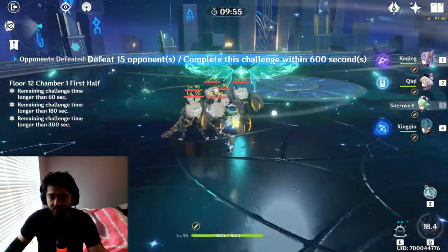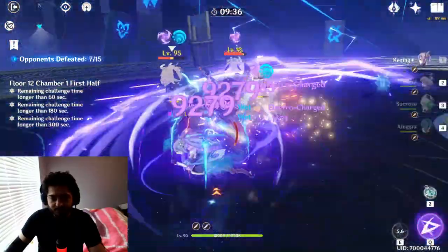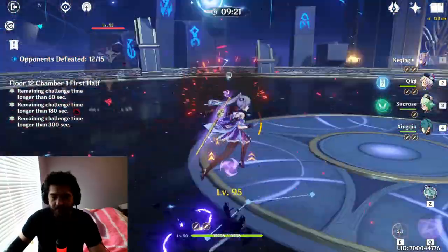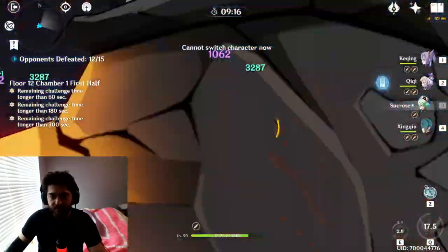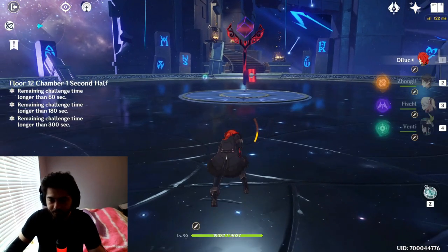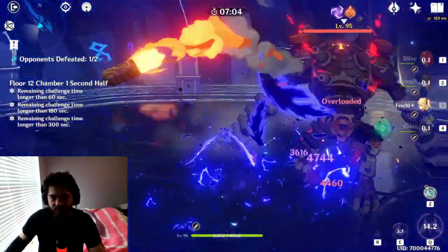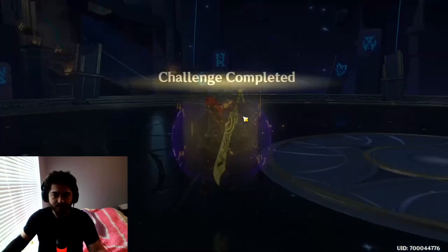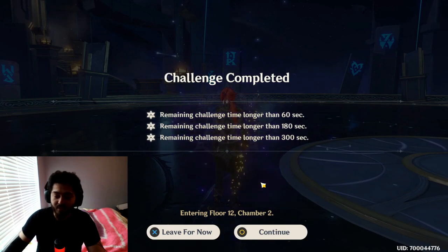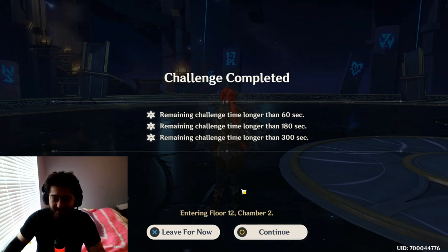This part is pretty straightforward, just a bunch of mobs. I should have applied an elemental reaction before using Sucrose — I keep forgetting that. Zhongli will be pretty cool here — we'll just break all their shields. Pretty easy, you just get three of these, no problem. I forgot to apply an element for Sucrose again. First part went pretty smoothly. Fischl's ult doesn't actually make gate damage, I keep forgetting that. And that is it for the first chamber — super easy to get 3 stars, and my main DPS are actually using 4-star artifacts.